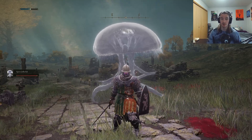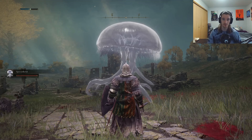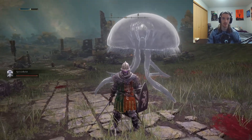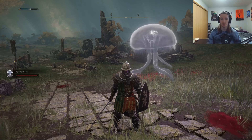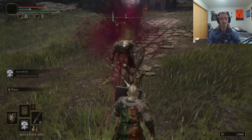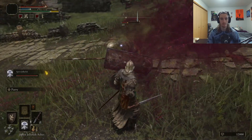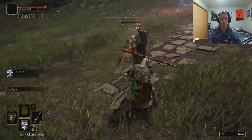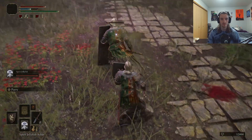Hello everybody, this is Jake, and today I will be showing you how to get this Spirit Jellyfish, which is very useful for multiple reasons, including its ability to take aggro as well as take quite a few hits. It can also stun enemies out of their animations if they're attacking you, and if it attacks enough, it can also apply poison to enemies, which deals quite a bit of damage relatively. So, let's get into it.